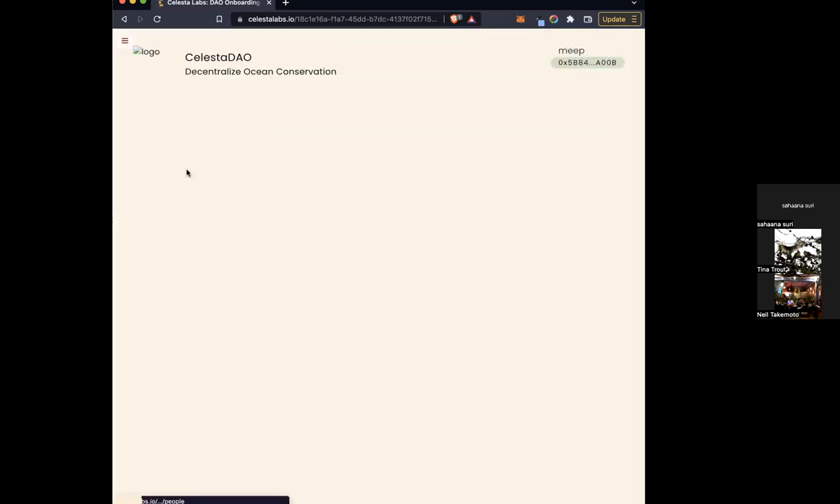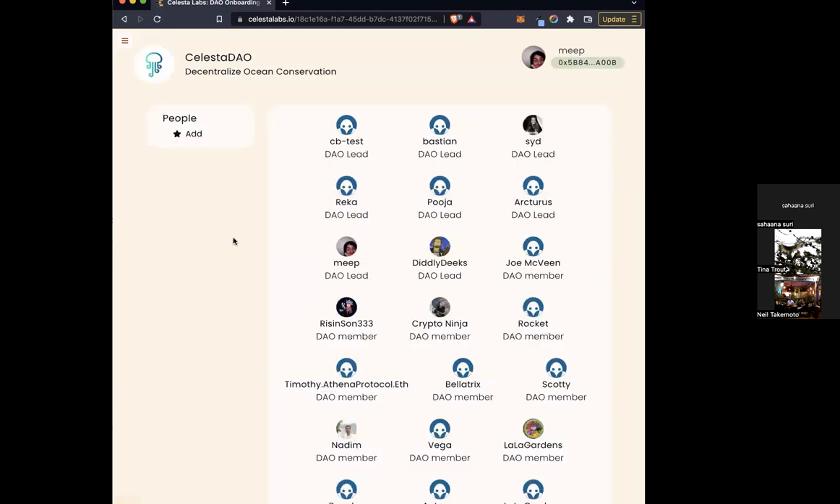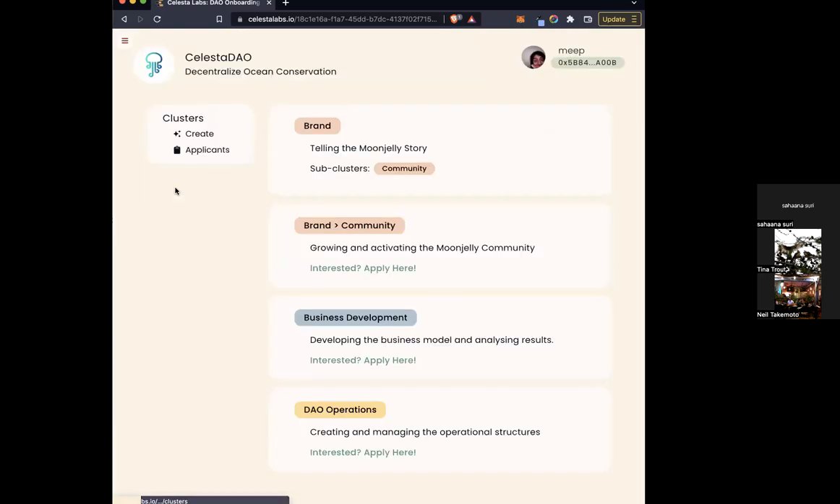I can also pop into the people tab, which shows you all of the people in your organization, as well as the cluster — those categories of working groups, so to speak.